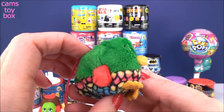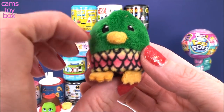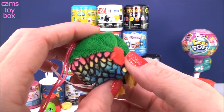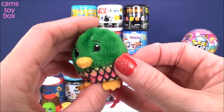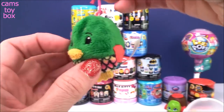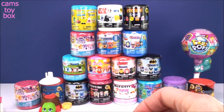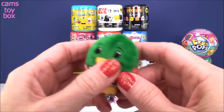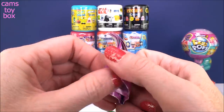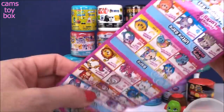Oh my gosh, totally did not expect it to look like this at all. I was thinking maybe brown with like a yellow beak. But look at this guy — look how super colorful and cute. Little wings on the side. What a cutie, right? Comes on the little dangler string. Smells amazing. I'm telling you, as soon as you open these things up, you smell them immediately. So let's check our collector's guide and we'll see if this is common or rare.